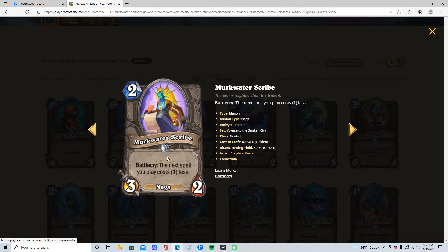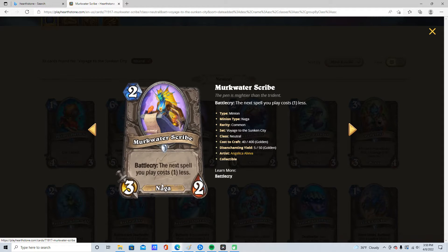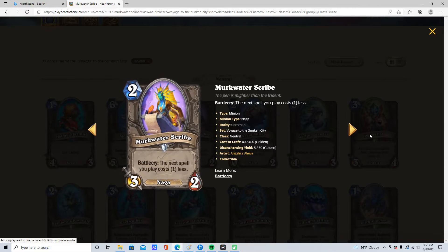2 mana, 3/2, Naga — Murkwater Scribe. Battlecry: the next spell you play costs 1 less. I'm going to give this 3 stars because the effect persists between turns, so you can play this on 2 and still be able to use the effect.